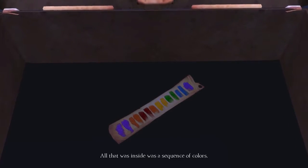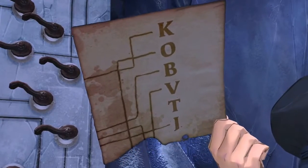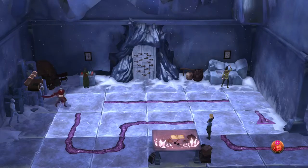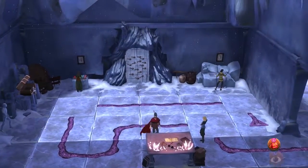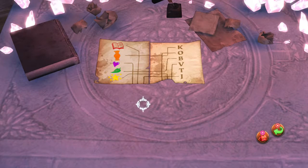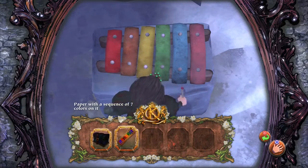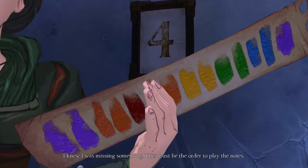All that was inside it was a sequence of colors. I think I found something! We got the next clue as well - all the clues on the table. We did it, we got the chest open. We got two clues down. 'Puzzle pieces, bring them to me.' Can I give this color sequence to V? Because it looks like that's the order we need to do with the song. I knew I was missing something - this must be the order to play the notes.